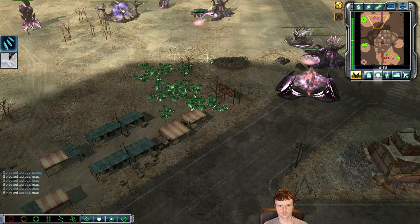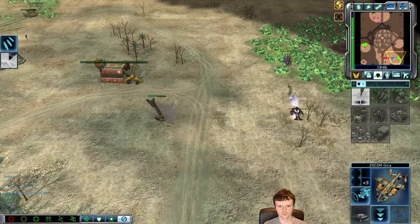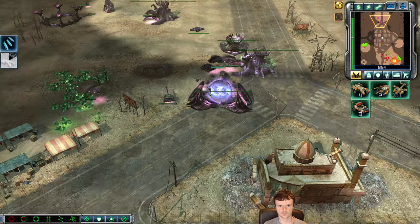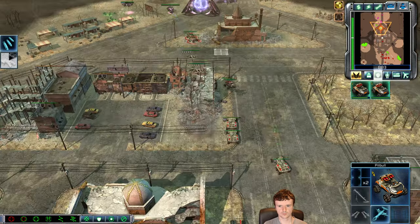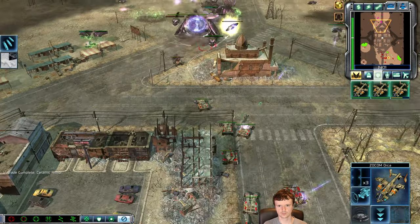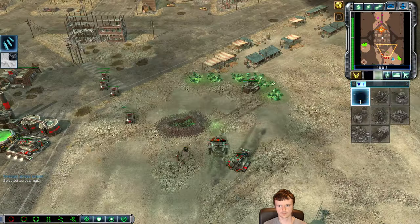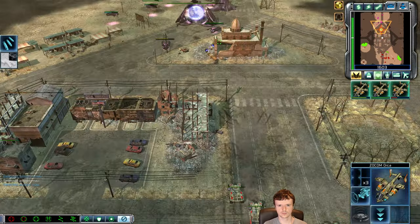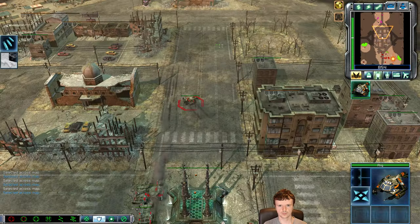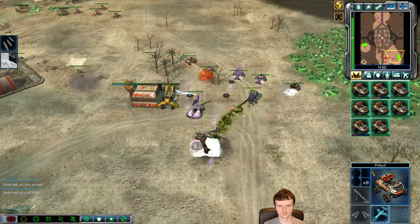Now I'm aware of the Stormriders, so I'm going to make my way to his base with this rig and these APCs. I need to defend off against the Stormriders which are going to be in my base in mass very soon. Lots of micro is required when you're doing this strategy, but if I can pull it off in this game that's going to be great, because I am basically playing from the worst of all situations.